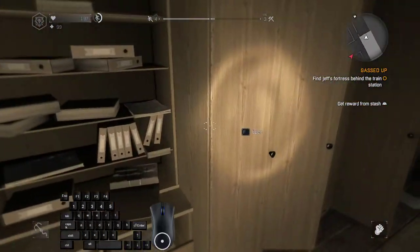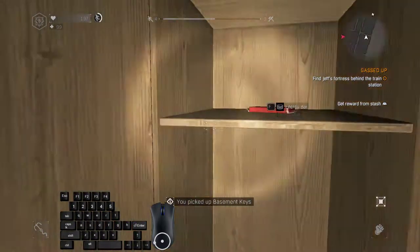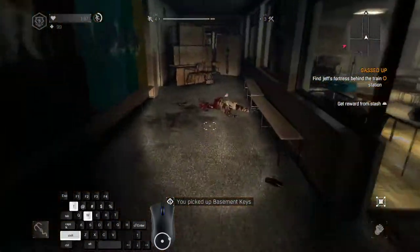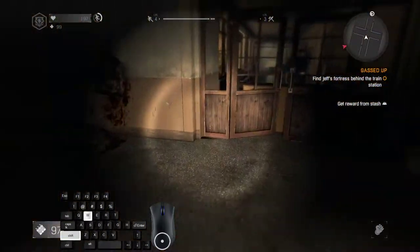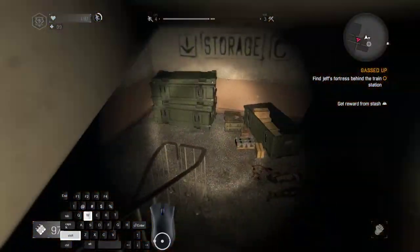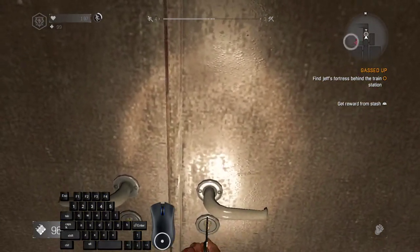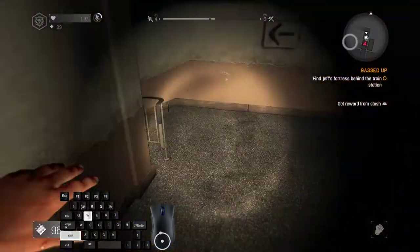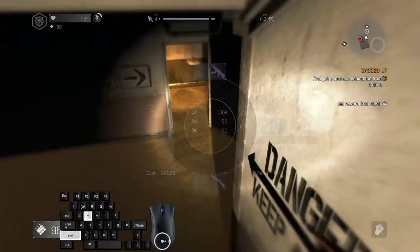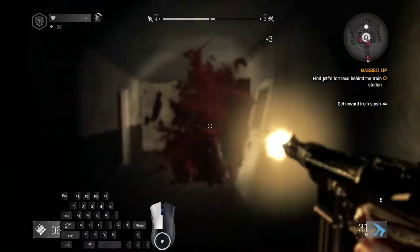You want to do it something like this. Open everything, pick up the basement keys, and then follow the quest line. Equip your firecrackers. You want to toss one over here to bat away the viral and the bomber that comes from this door, so they won't bother you while opening this door.